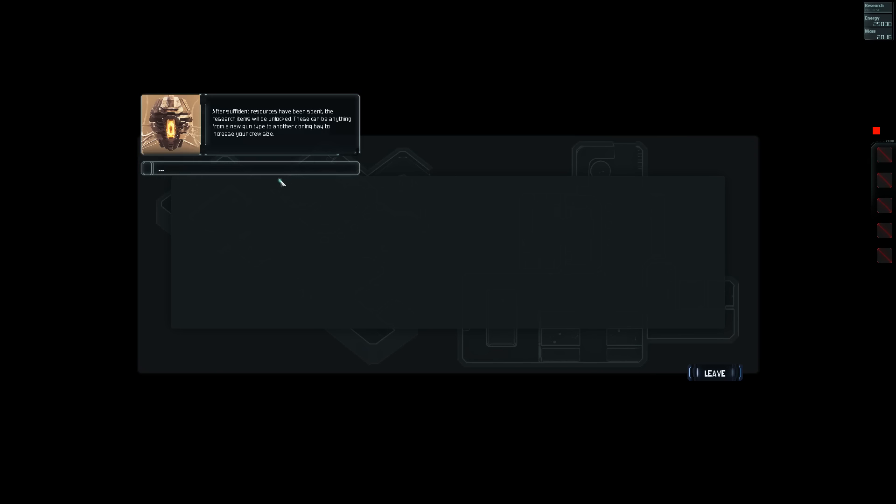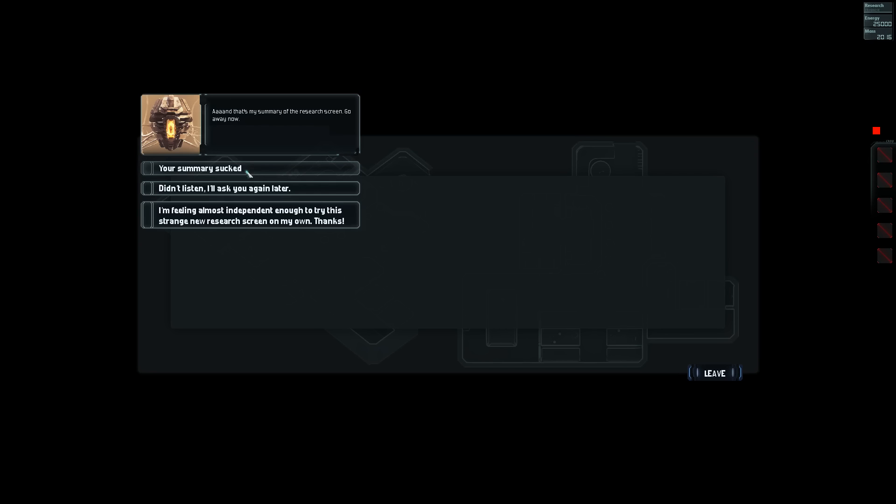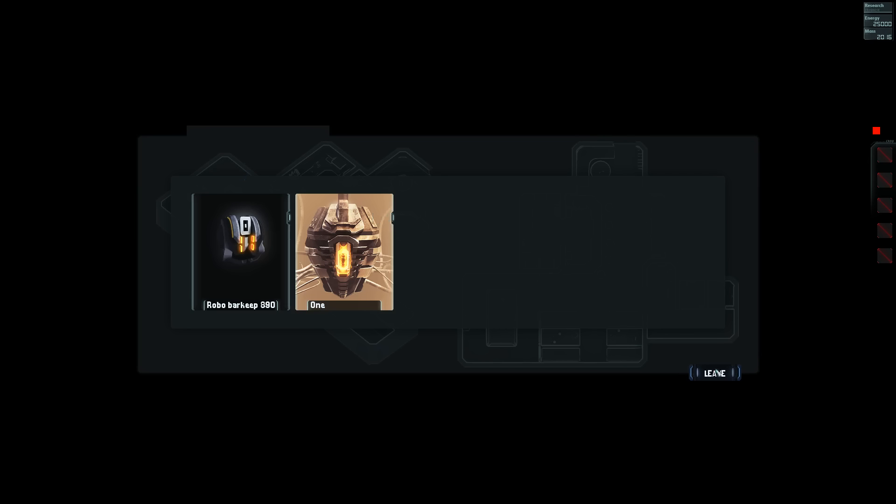'These can be anything from a new gun type to another cloning bay to increase your crew size. You can access the research screen by pressing the I key most of the time, or just click the little info box in the top right which says research. And that's my summary — the research screen. Go away now.' This summary sucked. 'Are you still here?' I'm just leaving. Dick.